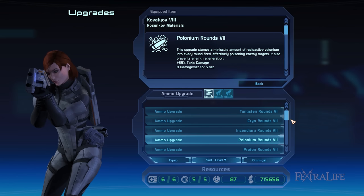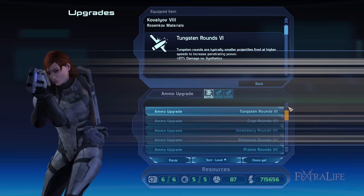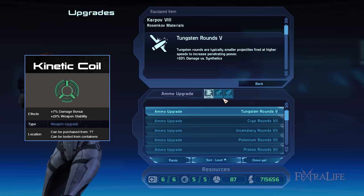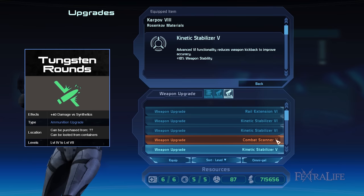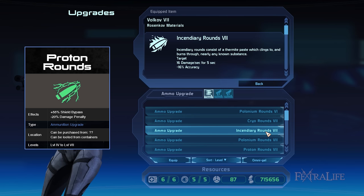With weapon mods, Combat Optics X is a viable option to improve your line of sight because enemies will often jam your radar, making it tough to spot their positions. This mod also raises accuracy by 21%. For all weapons you can choose the Scram Rail X, which boosts your damage by 26% — its heat absorption penalty is only 10%, which is 10% lower than the Rail Extension VII mod. For the sniper rifle I recommend the Kinetic Coil X because this increases the stability of your sniper rifle by 28%, allowing you to aim better while providing an extra 7% damage. For ammo mods I suggest switching between Tungsten Round VII and Shredder Round VII, which deal 40% bonus damage to synthetics and organics respectively. You can also occasionally use Proton Round VII because they let you bypass shields by 55%, which is to your advantage since you lack abilities that directly damage shields.